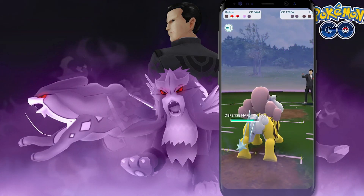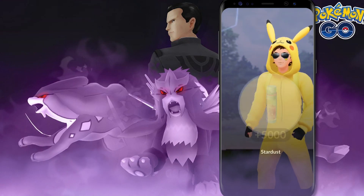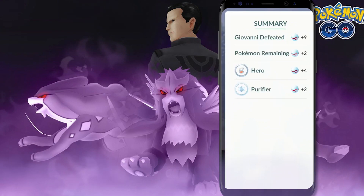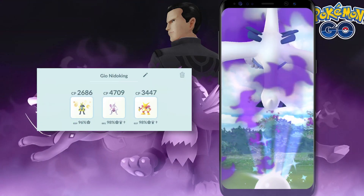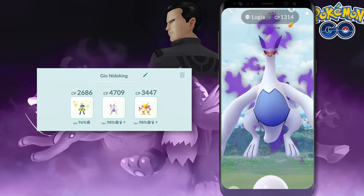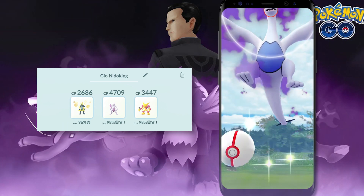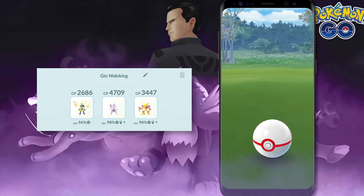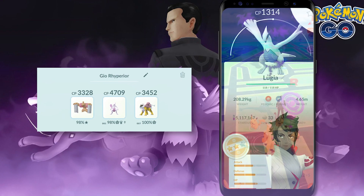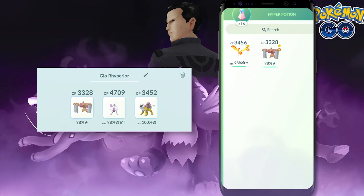Giovanni is going to bring some familiar Pokémon but also some new ones that could give you trouble. First and foremost, Giovanni always opens with Persian, and the most common counter is Fighting Types. I would highly suggest Lucario, mainly because it dishes out a lot of damage and can eat through shields, but also because Persian could have moves strong against typical Fighting Types. Lucario's Steel typing gives it a bit more type coverage. Open with your highest level Lucario with Aura Sphere to completely melt down Persian. If you don't have a good Lucario, you could go with Conkeldurr or Machamp.